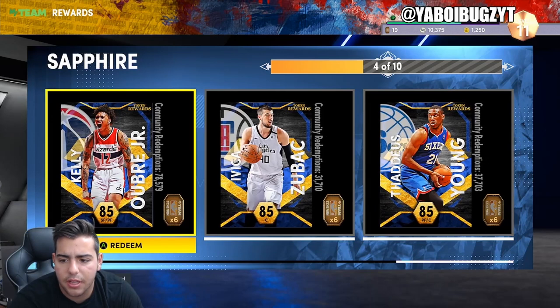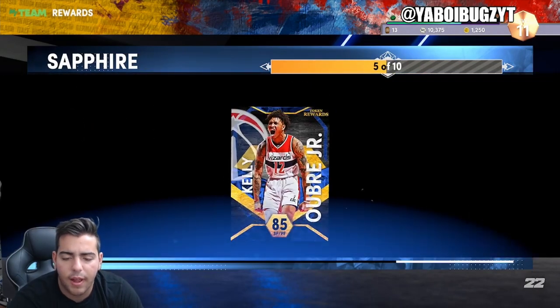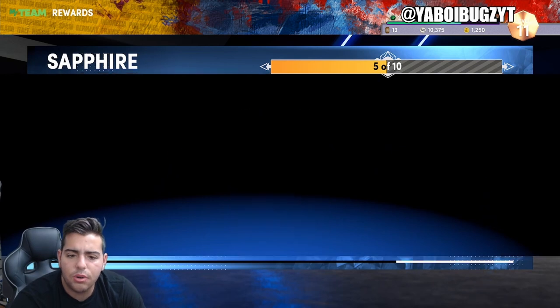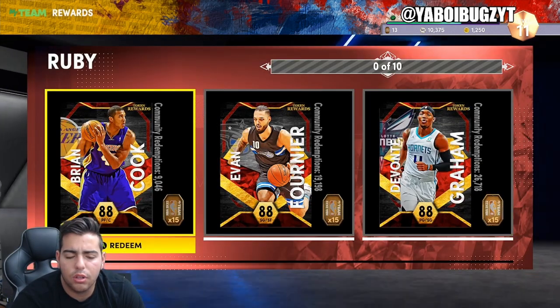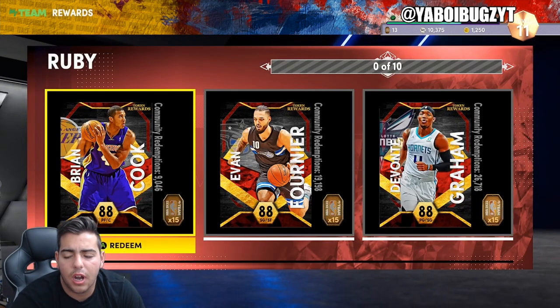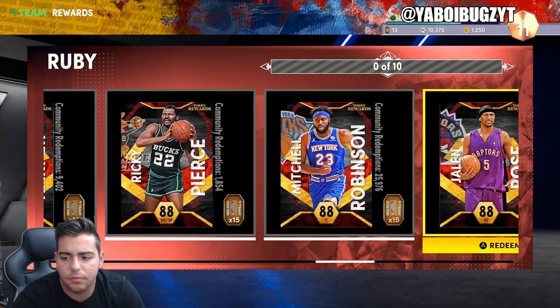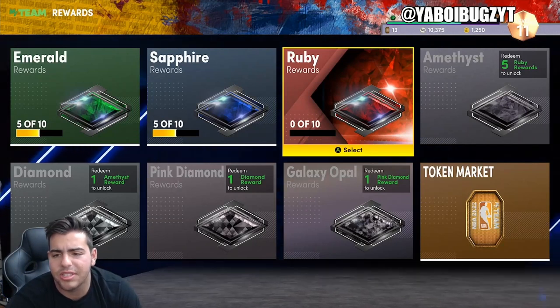Let's pick up a nice little Kelly Olynyk Jr. right there. I think rubies are 15 tokens. So we're two off. I'll pick up whoever, but anyways let's get to this market.